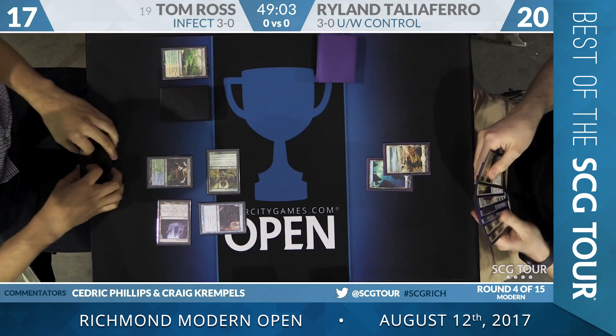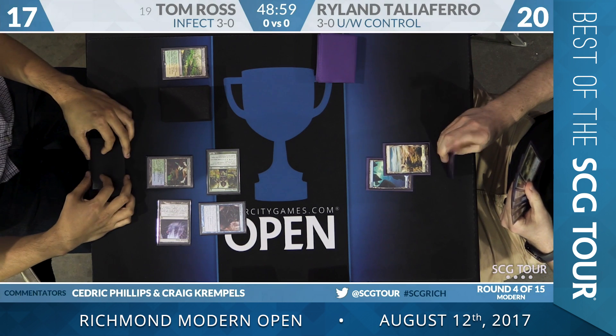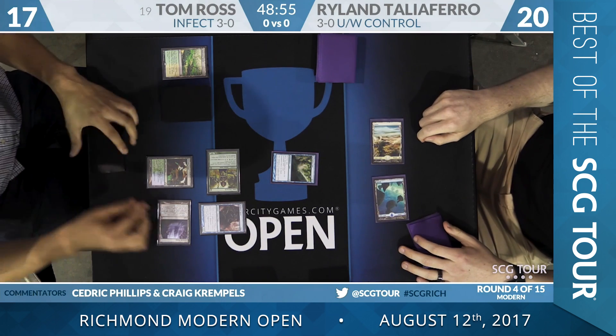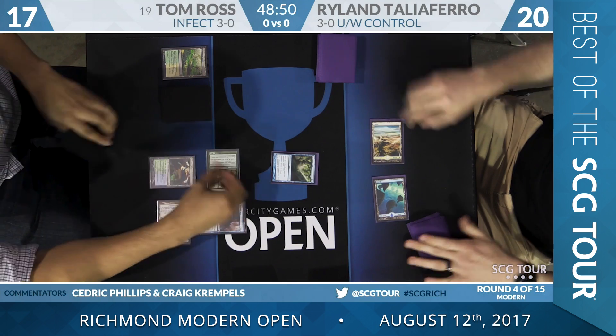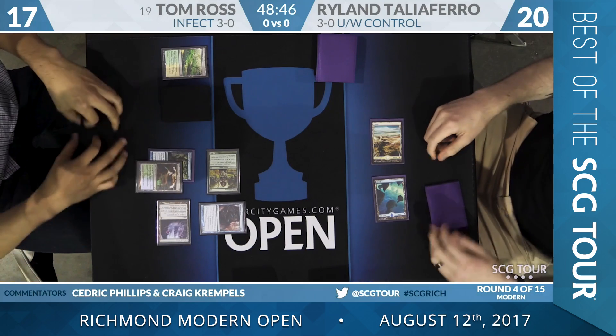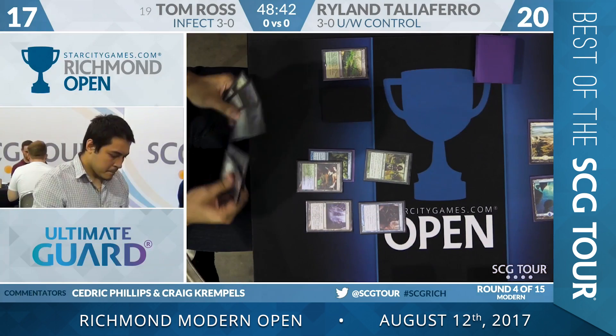Tom with an Inkmouth Nexus into a Blighted Agent. Tyloffer has got to be worried a little bit as he plays a Spreading Seas. He's putting it on the board — going for one of Tom's lands. It looks like it's going to resolve on Breeding Pool, maybe trying to cut the colors of mana.